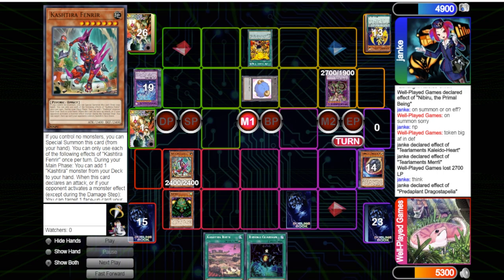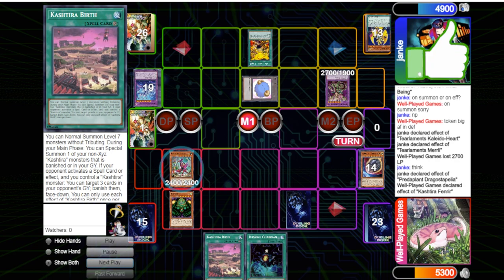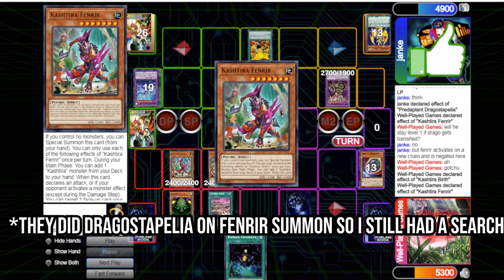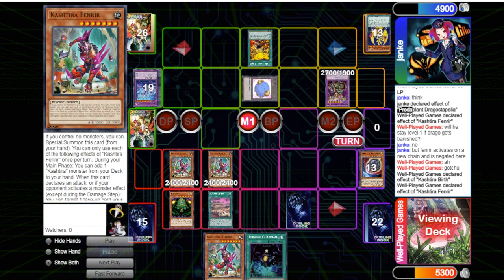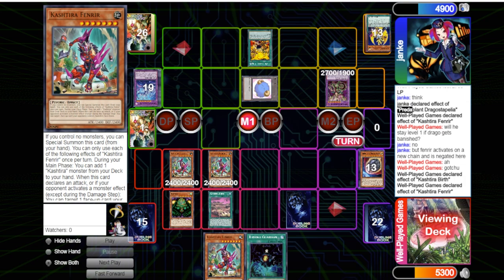I know this token is really beefy because some of my monsters were on the field when it got attributed, including Tank. Kaleido Heart was on field, Gamma Seal because he attributed my Fenrir to summon Gamma Seal — so I knew this token was beefy. My entire goal was to make Big Eye. I was going to search a level seven, activate Birth, normal summon it, and make Big Eye. But then I forgot Birth can actually revive as well.